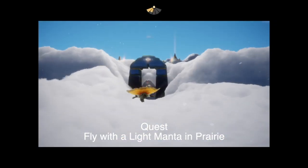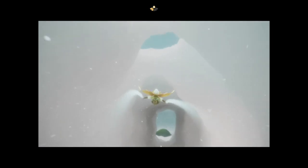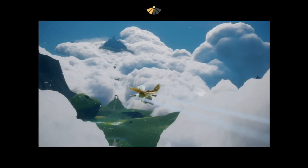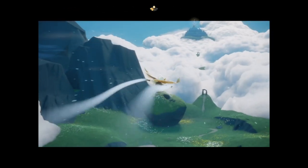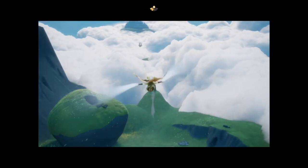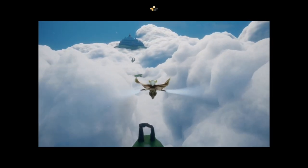Now fly with a light manta in Prairie. We're still going from Aviary — when Aviary was first introduced those gateways were really wide, it's beautiful, you could get about six people through with no problem. Anyway, fly with a light manta — you can imagine where this is done: in the villages area of Prairie.